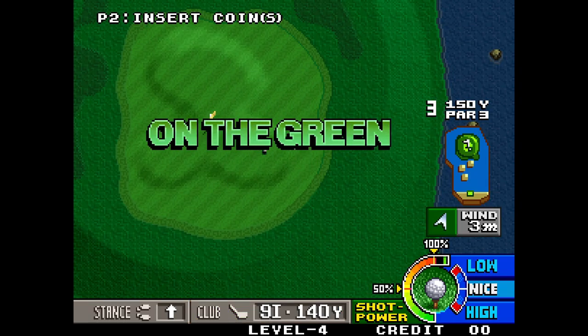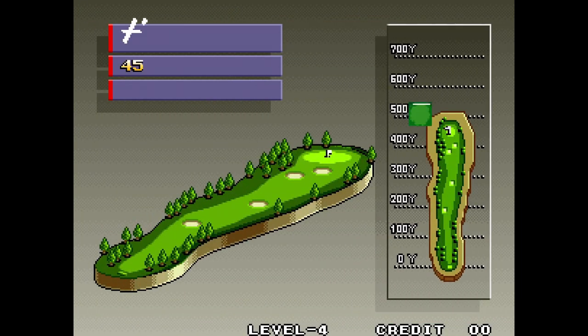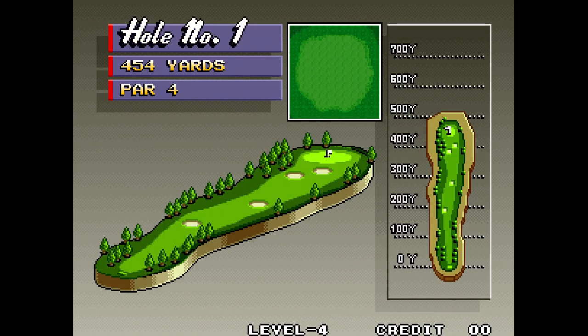The info given is digestible and helpful, and quick to parse. You can see the whole layout, the distances get marked, the power and distance each club goes, and so on.